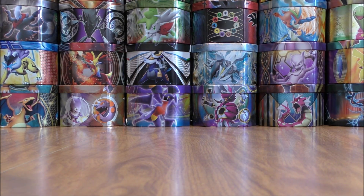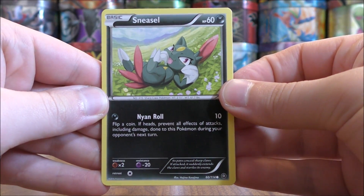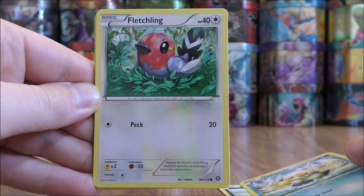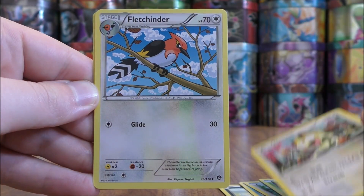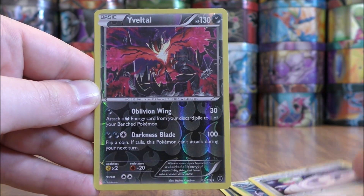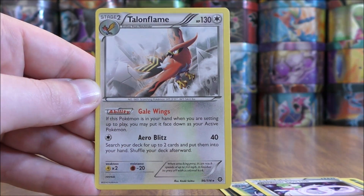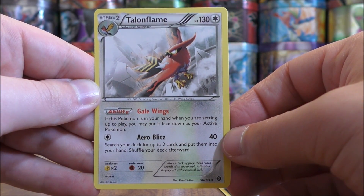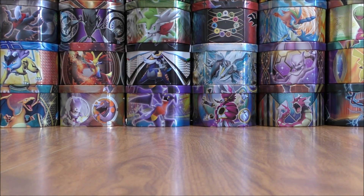Final pack here in this six booster pack opening. Mega Gardevoir on the cover artwork design. Sneasel, Oshawott, Fletchling, Larvesta, Meowth, Fletchinder, Tangrowth, Gardevoir Spirit Link. Reverse holo of Yveltal — so there we go, three rare reverse holos out of these six packs. And the final card would be a Talonflame. This card is decent in the competitive scene — its ability allows you to quickly put Talonflame into the active Pokemon spot.